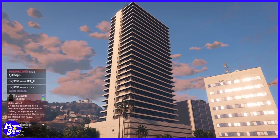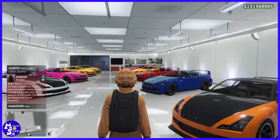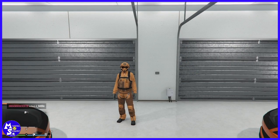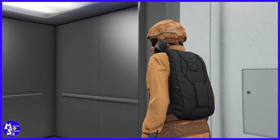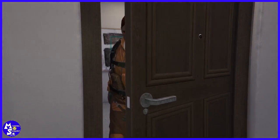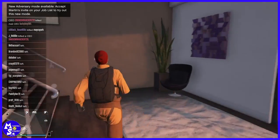Once you've loaded back in, depending on where you are - if you're in the street, run to one of the clothing stores. If you're in your apartment like me, I spawn in the garage. You can walk outside or go inside the apartment, but if you go inside the apartment your headgear will disappear. You don't lose it though - for some reason it just disappears when you go inside.